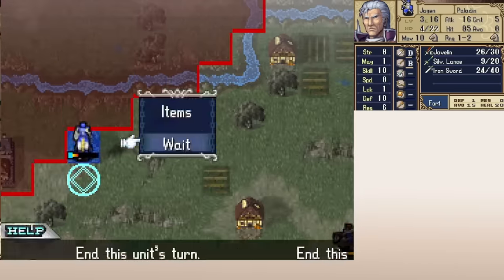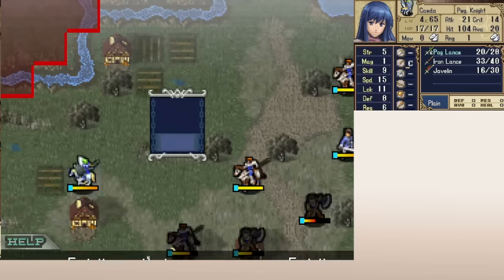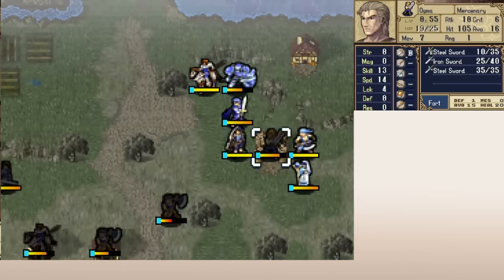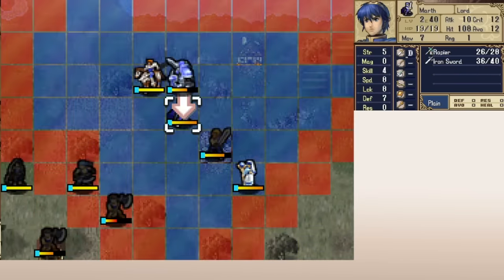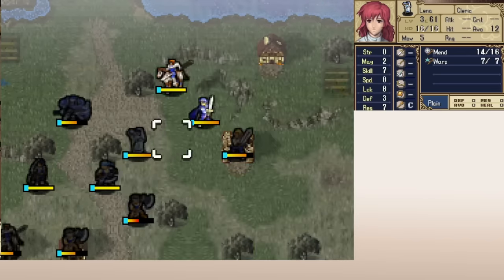I wanted to start with the aesthetic because it's the thing I have the least nice things to say about. I don't think it's as bad as it's made out to be, but I understand people disliking the art style. Another common criticism is that Shadow Dragon has one of the weakest stories in the franchise — and honestly, this one I just disagree with. Shadow Dragon's story is very straightforward and delivered succinctly, but I think it's also effective.